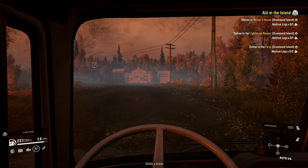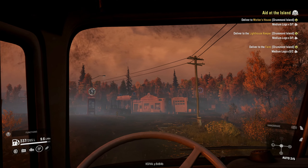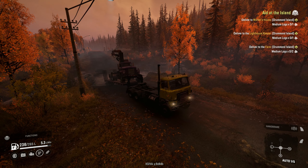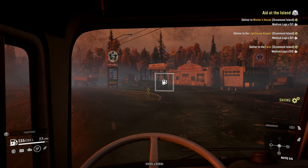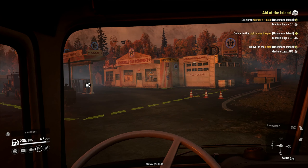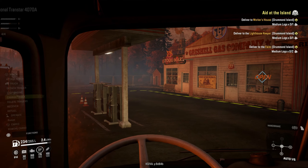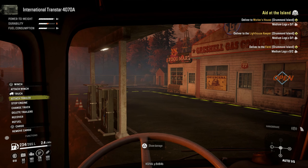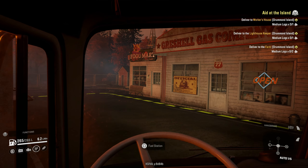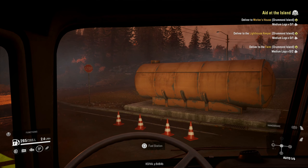Let's make it through here — I have more than enough power to do it. All good. I think I want to swap these two around again because it's just a little bit easier to pull with the White Western Star since it's so much stronger. Let's see where we're at.